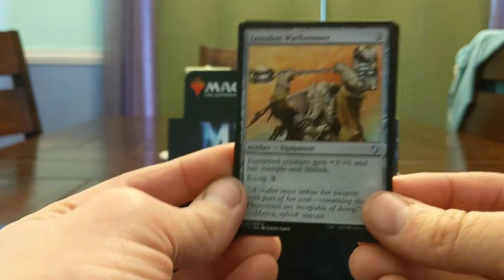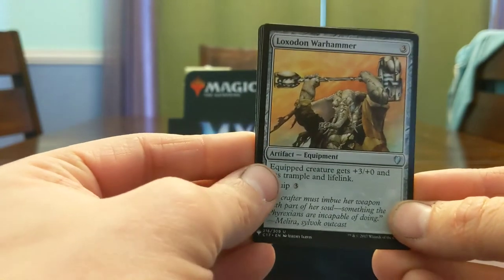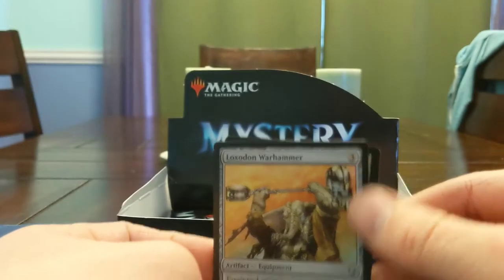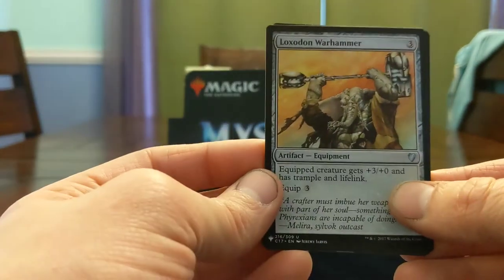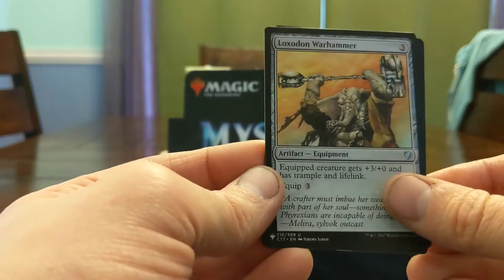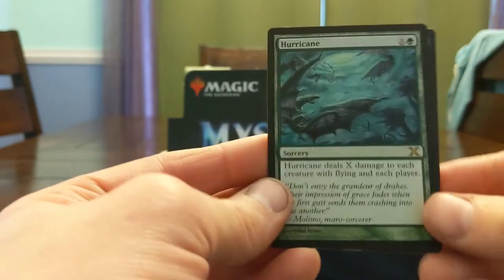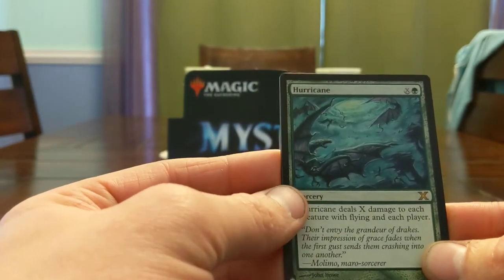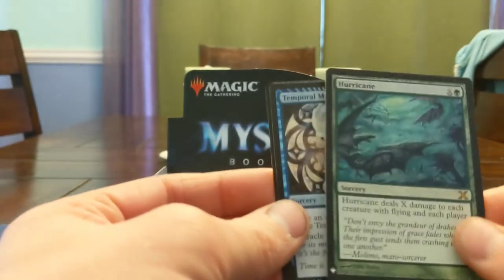Loxodon Warhammer — this card was really sweet until we got Shadowspear, and now I think I would almost always play Shadowspear instead. The equip cost is very high, and the utility from Shadowspear plus the extra one toughness tends to be relevant a lot more than the extra two power on Warhammer. Hurricane — X damage to each creature with flying and each player as a sorcery. I feel like this isn't Squall Line which is just this but as an instant. Kind of whiffed on that one.